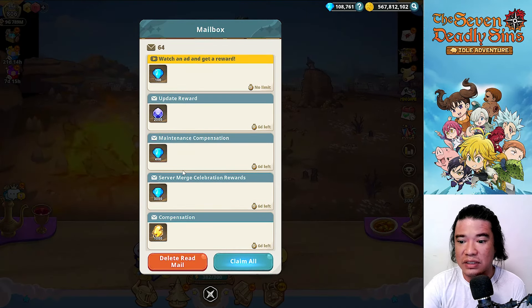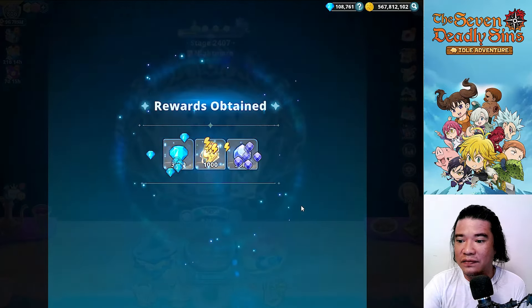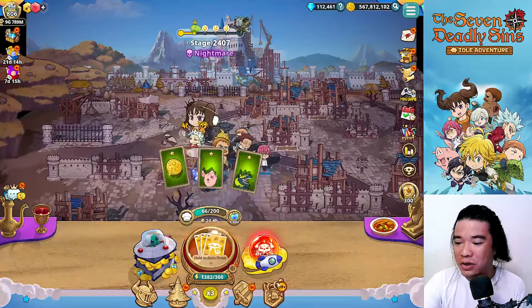Hey guys, it's GBH Place here, welcome back to the Seven Deadly Sins Idol Adventure. After the update, if we check our mailbox, we have lots of rewards including guardian stones, diamonds, and draw powers. Let's claim all of this — we got lots of rewards!